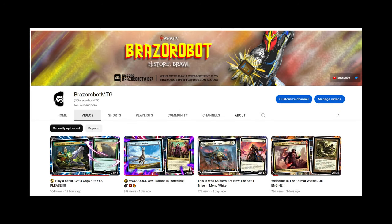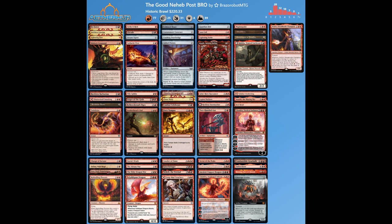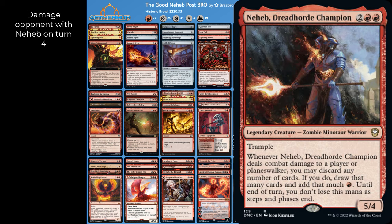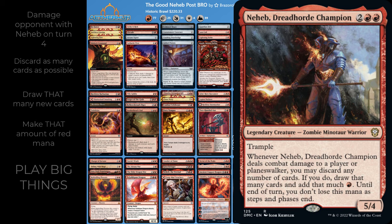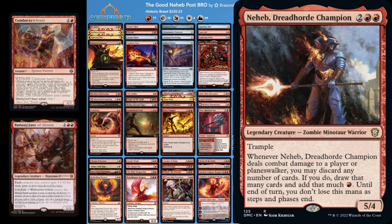Now that we have played with some of the new Brothers War commanders, it's time to check on some of the previous decks to see if we can improve them with new cards. Neheb Dreadhorde Champion is my pet commander, and with every new set I look for cards that can improve its engine. Our goal is to damage our opponent with Neheb ideally on turn 4, discard most cards in hand, draw the same amount, and make that much red mana. With a little luck we can deploy big haymakers all at once. Our best scenario is also giving double strike to Neheb to trigger it twice, or find extra combat spells.